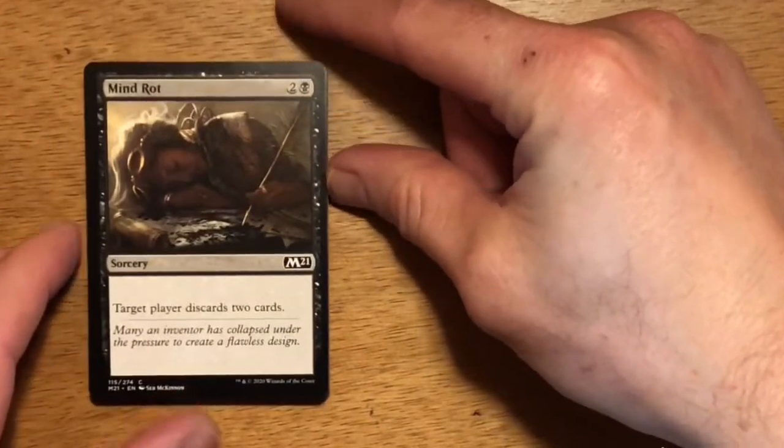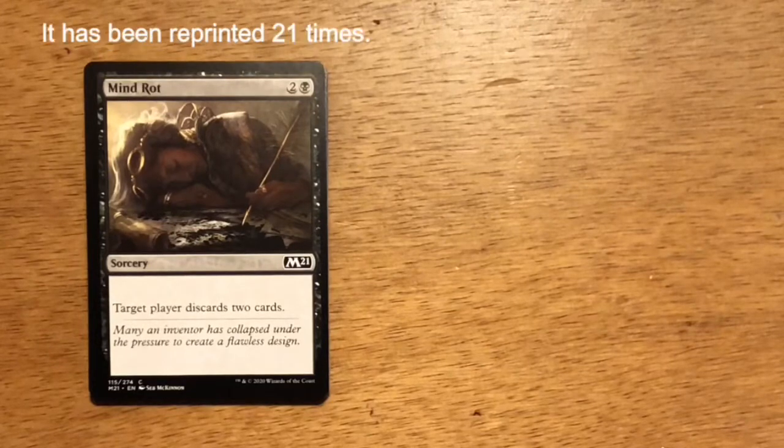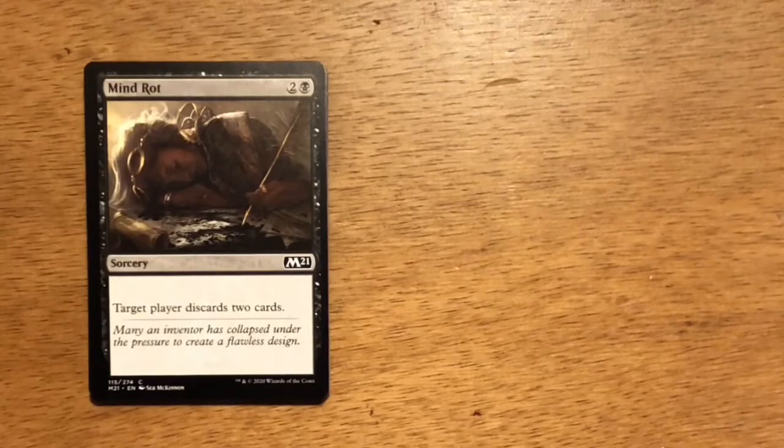First card out of the pack is Mind Rot — three mana, two and a black. It's a Sorcery: target player discards two cards. I like Mind Rot in Limited. In a black deck, I like playing one copy of it. If you plan it correctly, it comes out of nowhere and it can grab the last two cards in your opponent's hand.